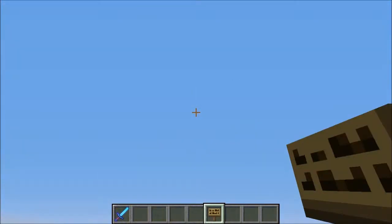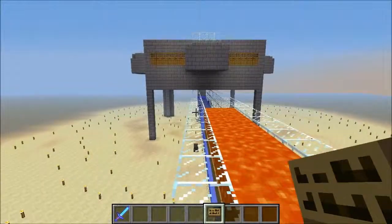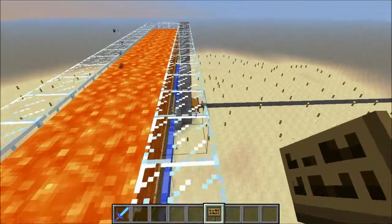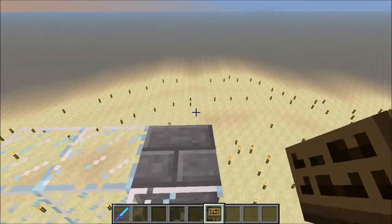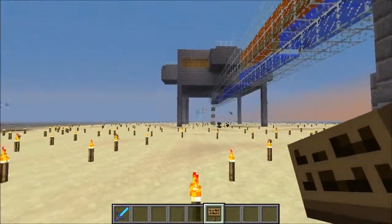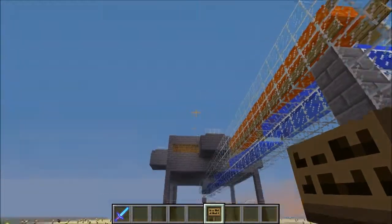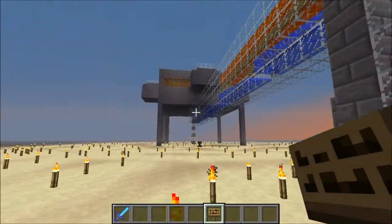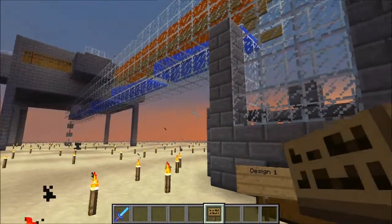That would be exceedingly difficult and a little bit overkill for what we need. Instead, I'm going to put one cell — this one — into the spawn chunks. And it will run even when we're not logged in, or when we're out and about far away from the main compound.